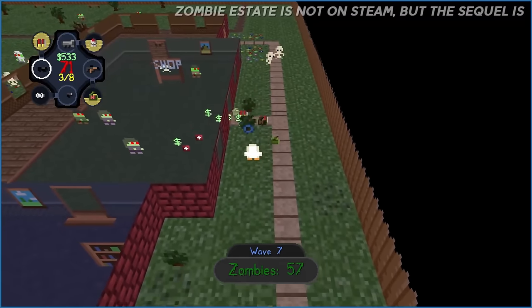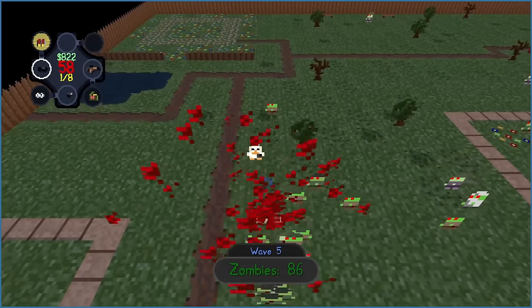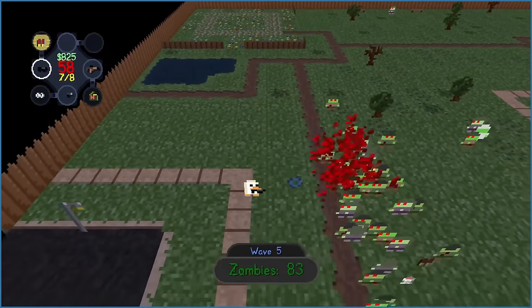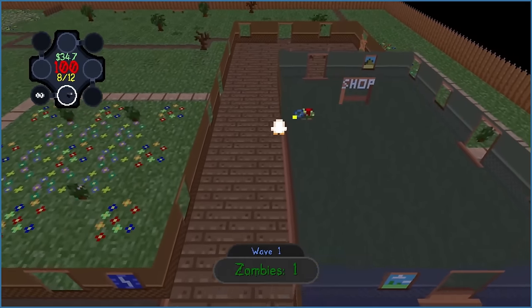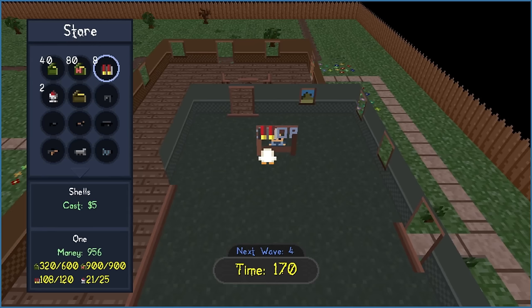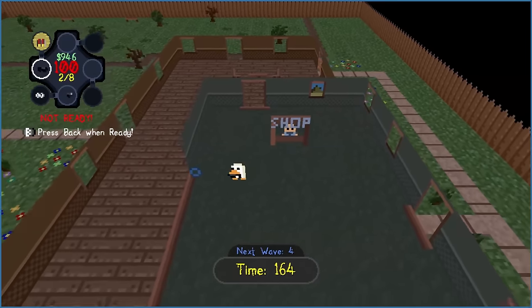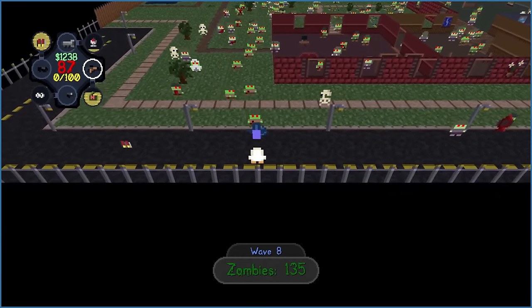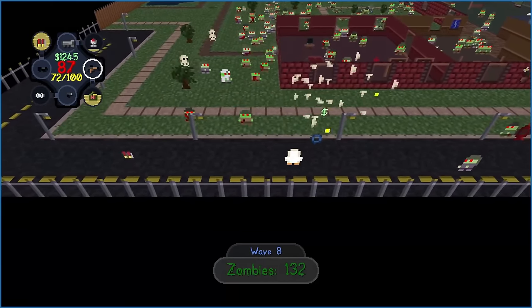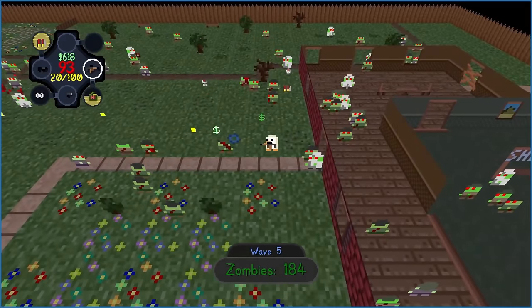Zombie Estate is a simple pixel art twin-stick shooter with just one available map — it's a good map, though. Lots of space to dodge zombies, and a cozy estate in the middle to circle around. Kill every zombie on the map and you complete a wave. In between waves, you can use your collected profit to buy crazy new guns and ammunition. Zombie Estate is playable with up to four people, which I strongly suggest over single-play — it takes an increasingly long time to complete waves on your own, and for little profit. With a friend at least, this game is a fun time waster.